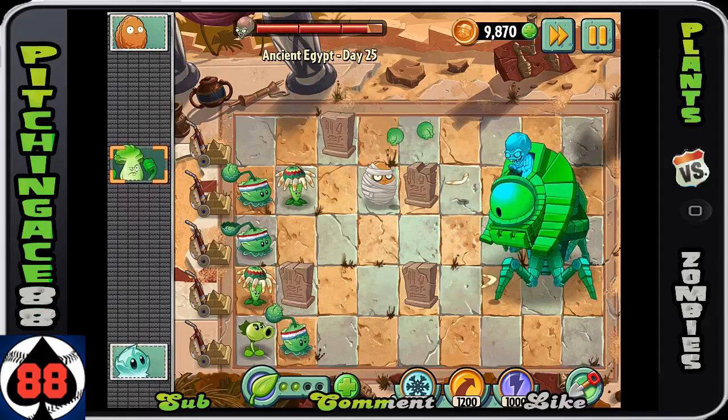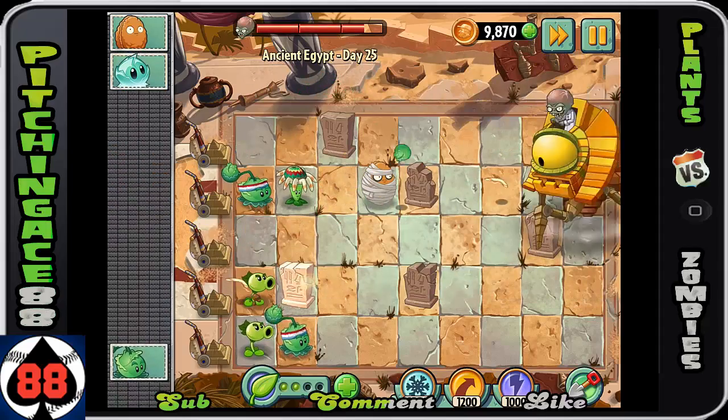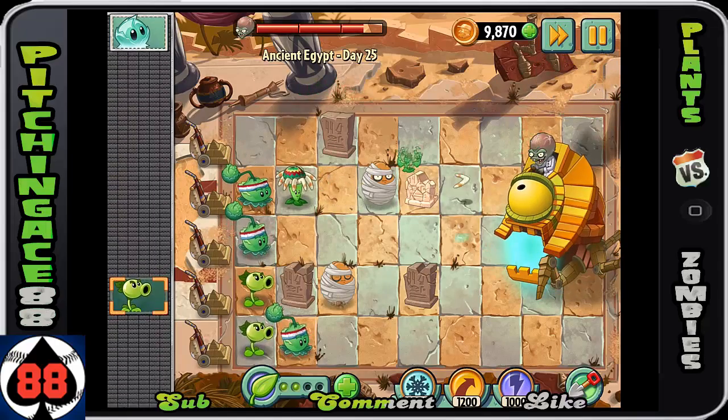The plant food - you can use that to save yourself, or you can use it to really take him out. I didn't know he was gonna run up so closely, which is very unfortunate. But that Bonk Choy was doing really good damage on him.